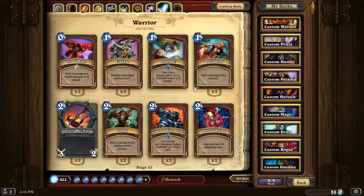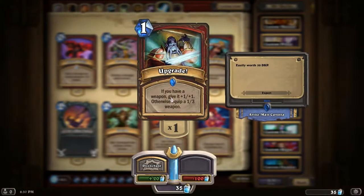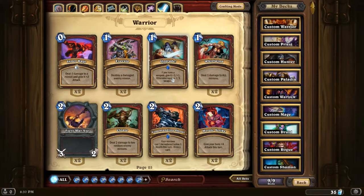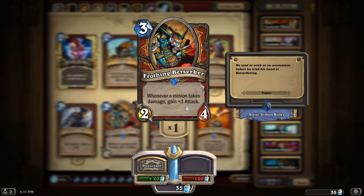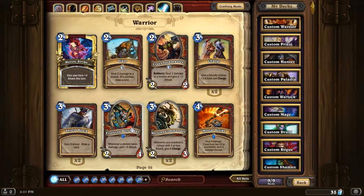Warriors: I have the Rare Upgrade. I've never actually got a chance to use that yet, so I'm not sure how good that is. Commanding Shout - I've never used that either. Frothing Berserker - not really got around to using that. I think I prefer Gurubashi Berserker in general, just because it's got so much more attack by the time it dies anyway.